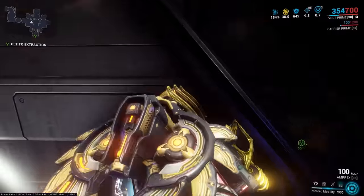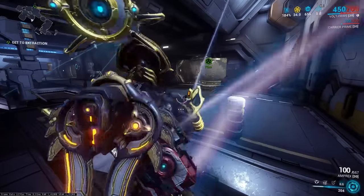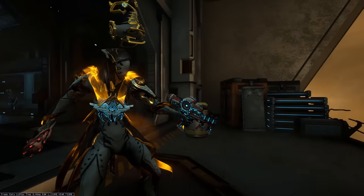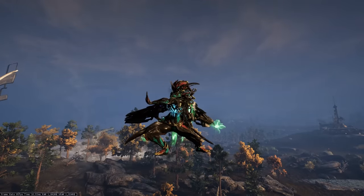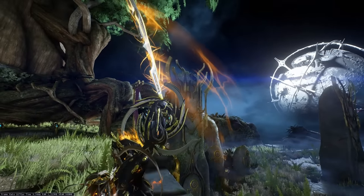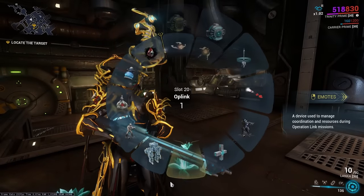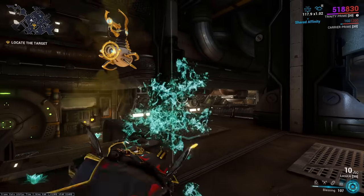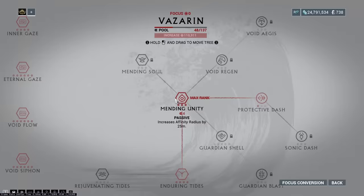If you press up against an object while using Volt's Speed, you'll still gain momentum, allowing you to yeet yourself pretty far. The Tenet Spirex has a unique reload animation when used with a Glaive. You can still emote while in an Archwing or Titania's Razorwing. If you subsume Radial Blind onto a Prime Warframe, you'll use Excalibur Prime when casting the ability. Because they boost affinity sharing range, Mecha mods can massively increase the range of both Trinity's Bless and Harrow's Covenant. Vazarin's Mending Unity passive can also do this, and the two actually stack.